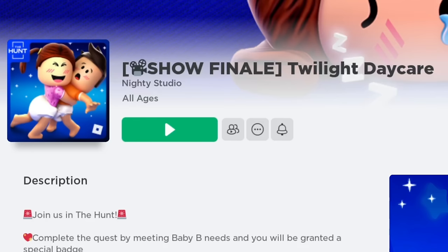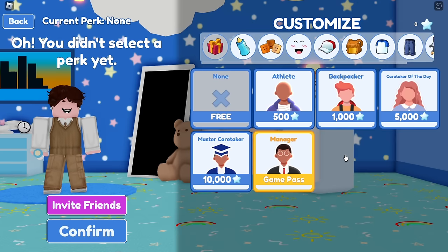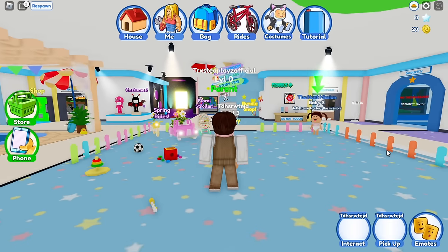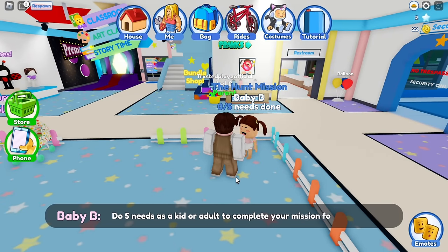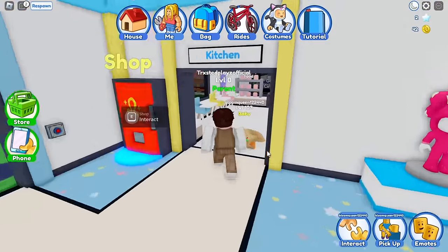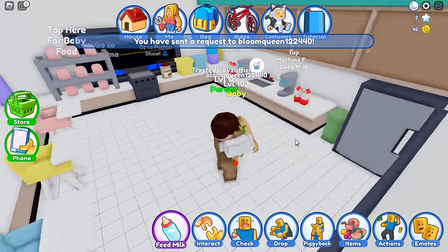Next, join this game and choose to be a parent. You will need to take care of the kid and fulfill its five needs. Let's find a kid. You can also be a kid, but you will need a parent to take care of you. Let's take care of this kid to win the badge.